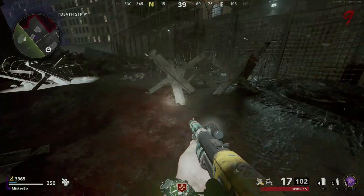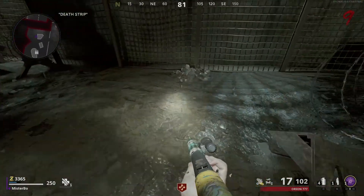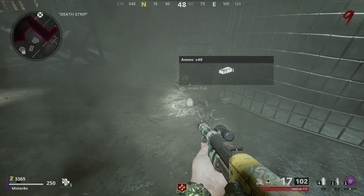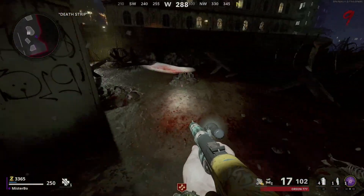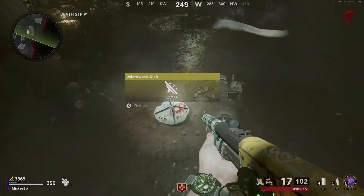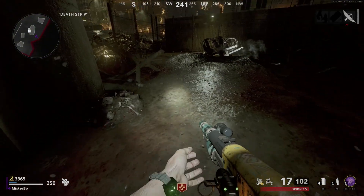On either side of the Pack-a-Punch are two areas with watch towers. In these little areas you can run around and dig up the ground. Be careful because if you stand in the spotlights they will try to kill you. Keep digging up the mounds of dirt until you eventually dig up the microwave dish.